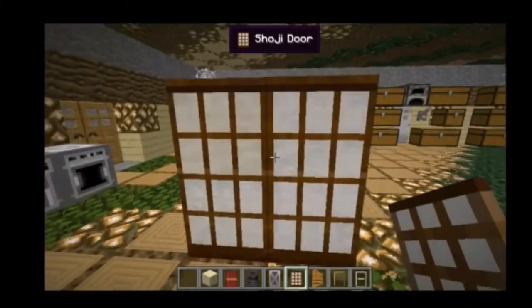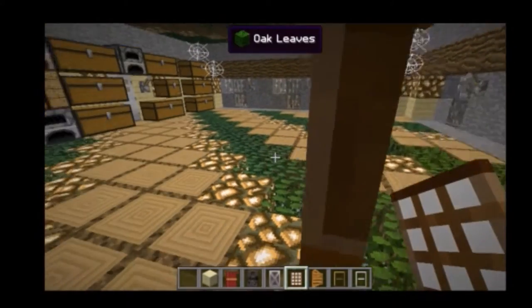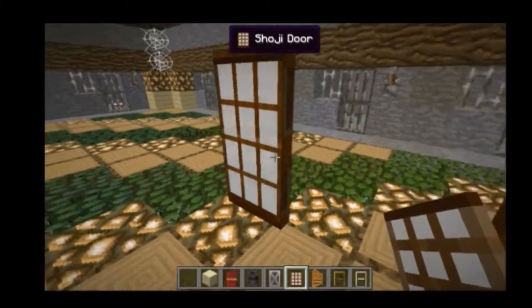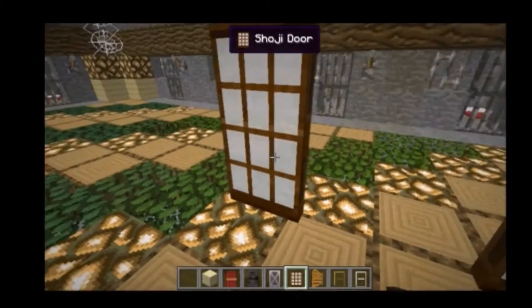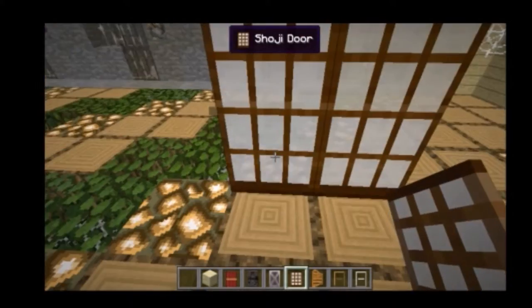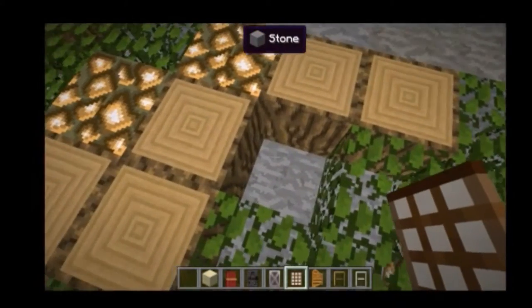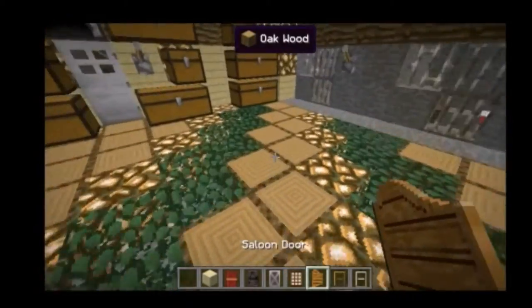Next we have the shoji door — I think that's how it's pronounced. You right-click it and it has a slow opening and closing animation. It goes into the blocks beside it.